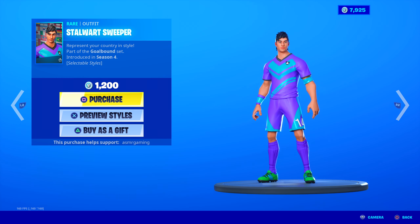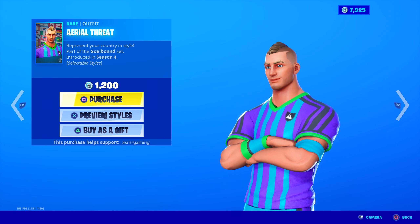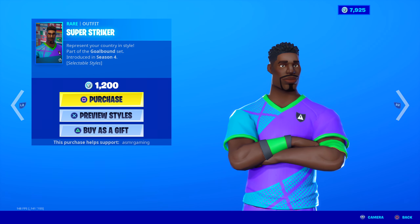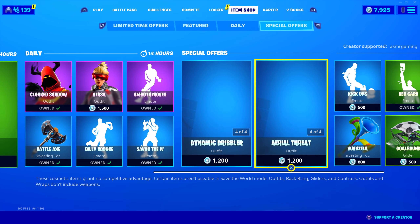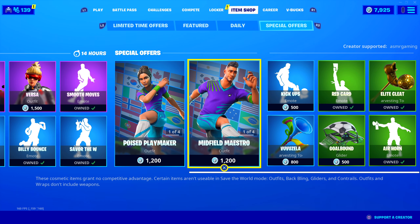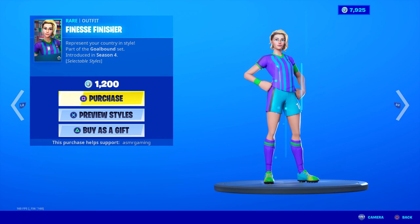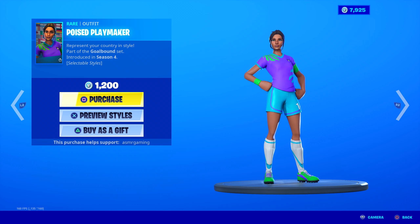If you're a tryhard, maybe pick up one of the soccer skins. Stalwart Sweeper, Aerial Threat, Midfield Maestro, and Super Striker are also back. Every single soccer skin — male and female versions are both back. The female ones are slightly more popular. People really like the Finesse Finisher and the Poised Playmaker — I think those are the two popular ones. I feel like I see soccer skins like this in every game.